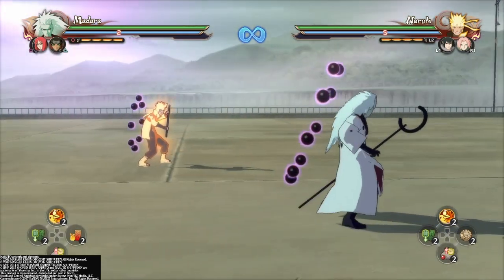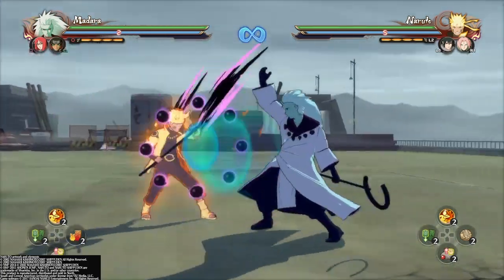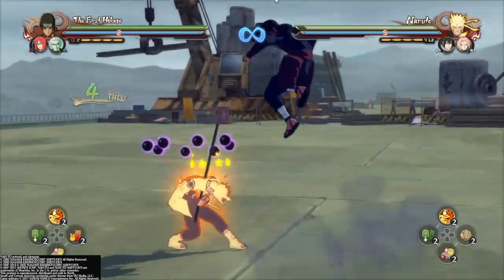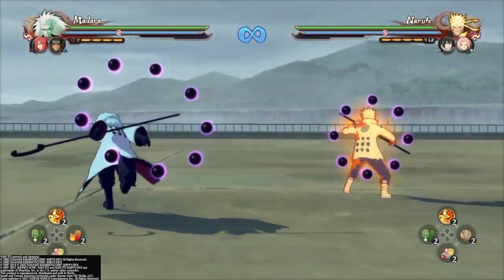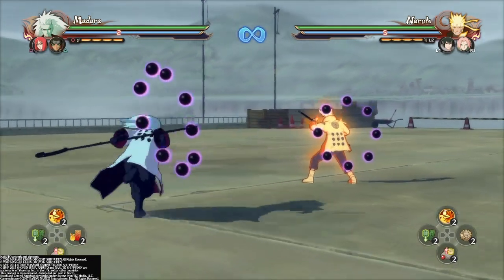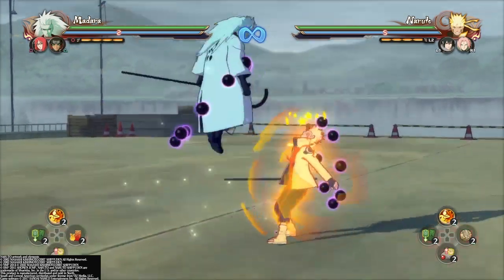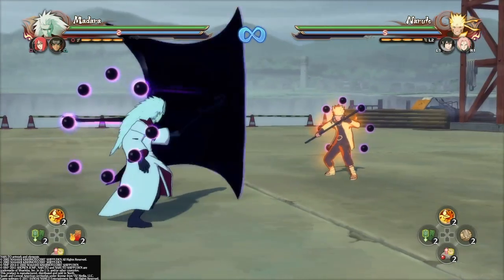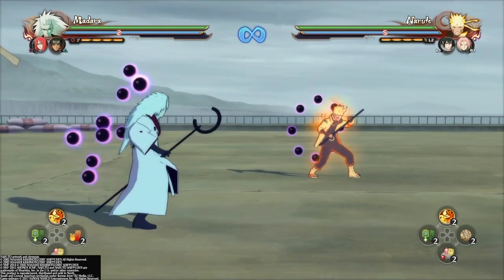Now I'll go on to his guard pressure and his instant guard break. He has only three hits on his guard, so you want to do his guard pressure like that — just dash switch. Anywhere between the last hit, just want to do it fast enough where you can get up close and get right into the combo. He also has an instant guard break: chakra kunai, chakra dash off of two hits. If you do it fast enough, it'll break on the kunai and the kunai will break the guard. That's his instant guard break and his guard pressure.